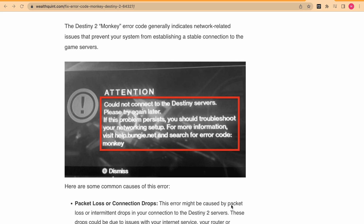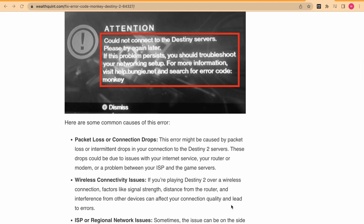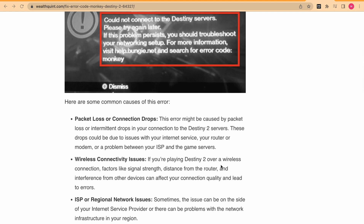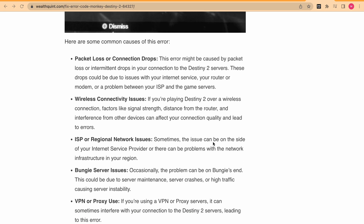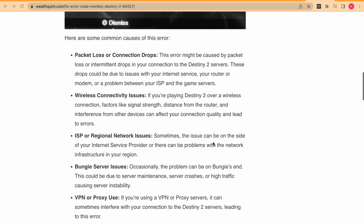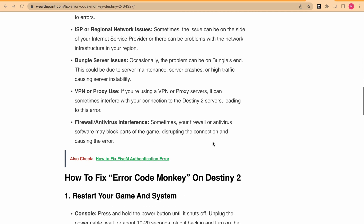The Monkey error is typically linked to a network problem that prevents a stable connection to the game server. But what exactly triggers it? It could be packet loss or a connection drop. It can be either a wireless connectivity issue, an ISP or regional network connectivity issue, a Bungie server issue, VPN or proxy use, or firewall and antivirus interference.